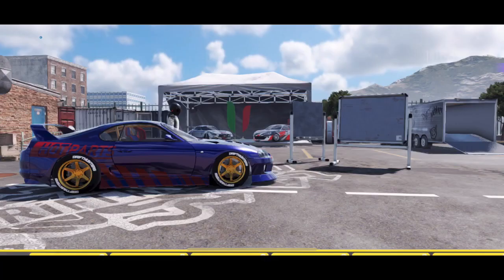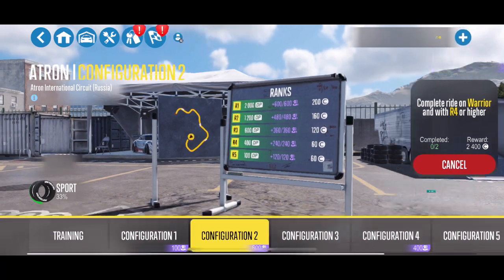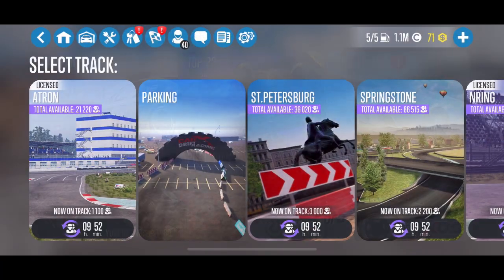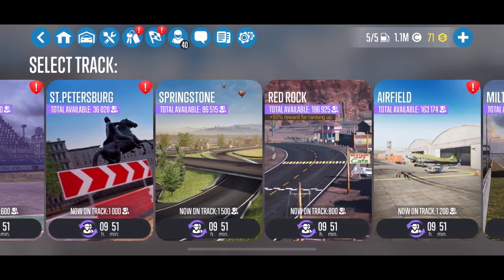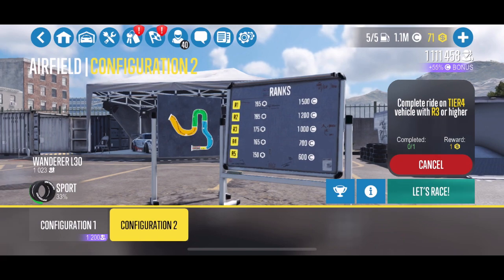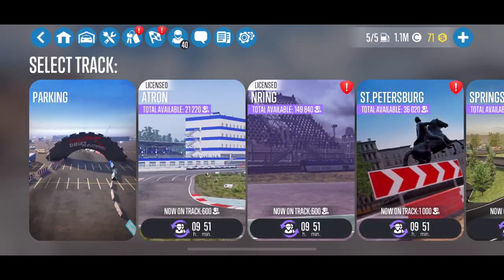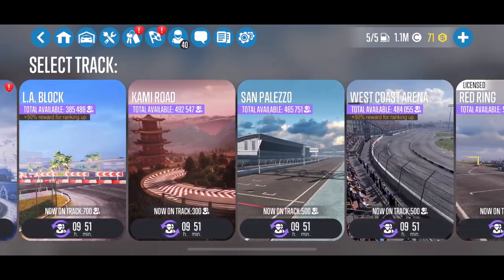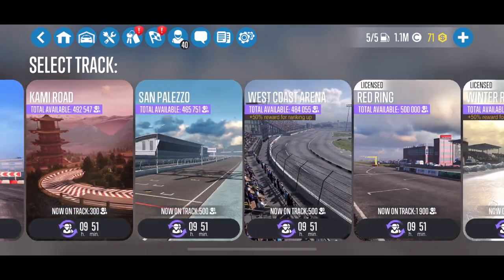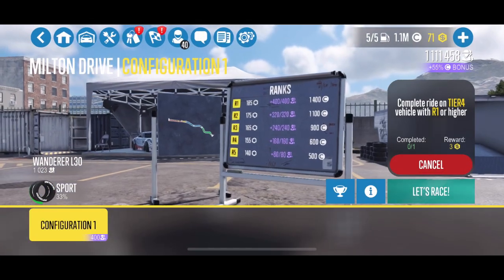They also have some new configurations for single player as well as the XDS tandems. When you look at the tandems, jumping into the XDS, there's a new one at the airfield — it looks like it has a little more space than some of the other airfield configurations they've had before. The other new one is at Milton Drive, and I believe it's the first tandem track they've actually made for Milton Drive.